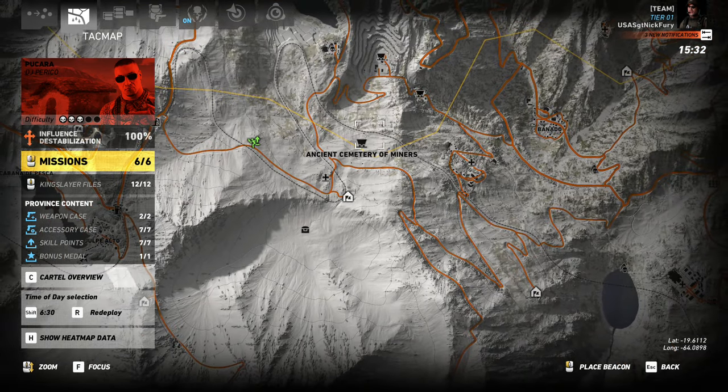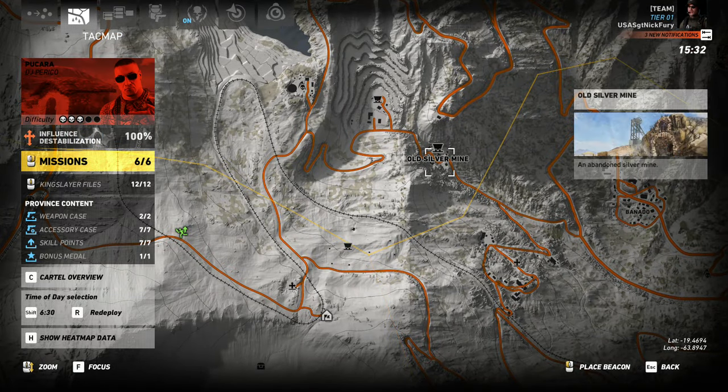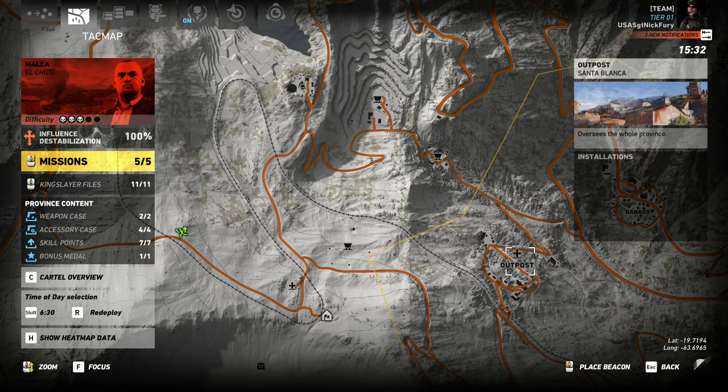As soon as you leave there, the first mine is right here. It's a bit tricky because it doesn't have that little mine cart. There's a silver one — it's actually right down the hill. You go there first, and you're going to fly your explosive drone down inside the mine shaft. You're going to see these guys trying to bust up the statue of El Tio — three Santa Blanca guys. You blow them up.